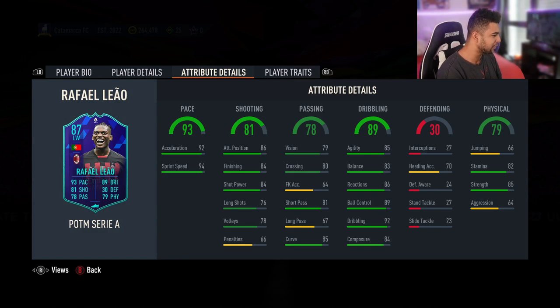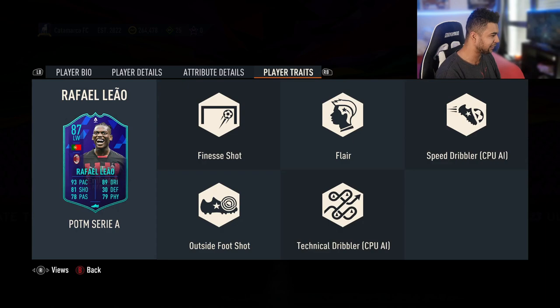Shot power is mid, finishing should be better, but you guys know this card is overpowered. It's got finesse shot, flare, speed dribbler, outside foot, and technical dribbler. He's got all the traits for a sick forward.